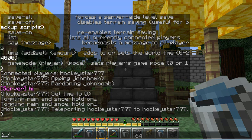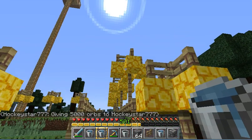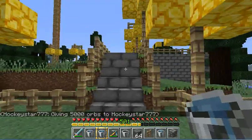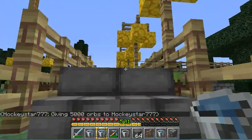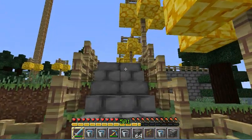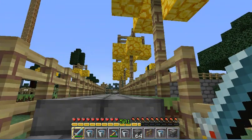Then you can do /xp and then the player's name and then the amount. So I'm going to give myself 7,000 XP. Look at that — I'm level 501 now! That's pretty awesome. Now I can enchant all my tools and stuff like that.